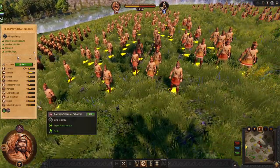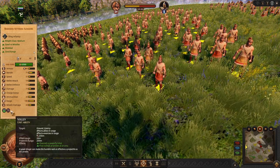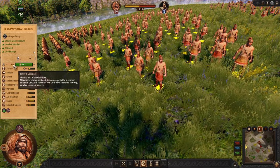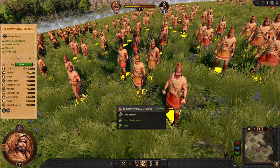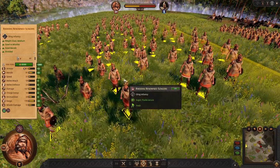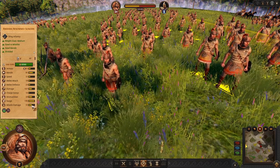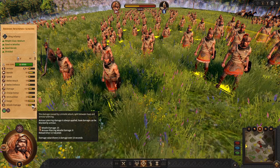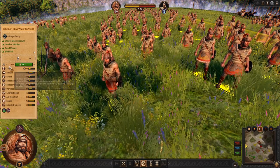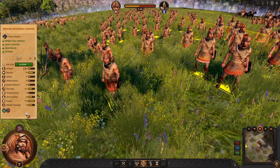Next we have the veteran slings with 180 range, good damage, and the volley ability. Because of more models, this unit is better than any other slings on the same tier. But wait, there's more — we have an even more elite upgrade: the Rodian Renown Slings. They have even more range, missile damage output of the most elite slings, a good shield, and 100 models. If that's not enough, you can still use the volley to outrange enemies. These guys are the best slings in the game.